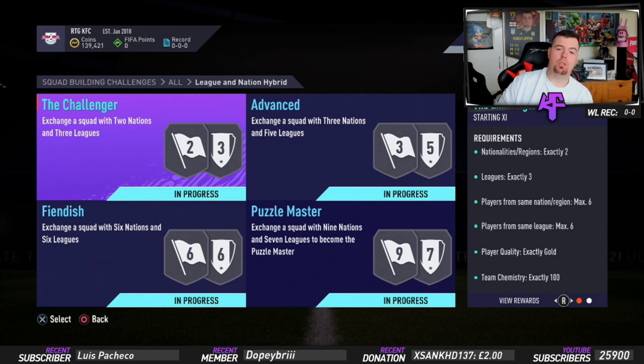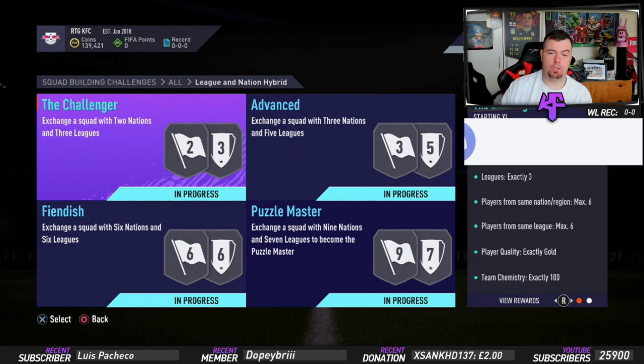I'll be jumping into Puzzle Master after the Challenger because there are two players in Fiendish and Advanced that I've had to use in Puzzle Master as well, so bear that in mind. These are the cheapest prices at the time of doing this SBC, which is nearly two days after early access dropped. Bids and bin starts will always be cheaper than bin prices. And remember, these are methods — you don't have to copy me exactly.